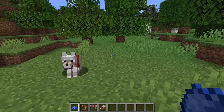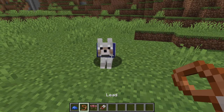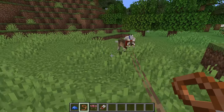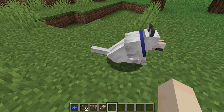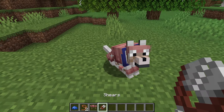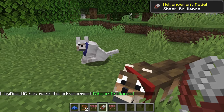Other items you can use on wolves: dye will change the color of the collar, a lead can be attached to a wolf and you can pull them along as long as they are standing up. You can also put wolf armor on them, and to take it off you use shears — and you also get an advancement for that.